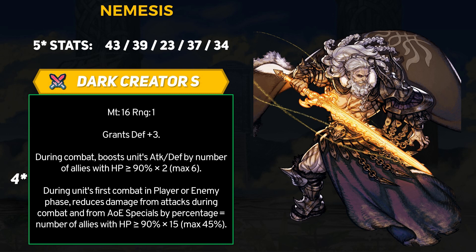For the second portion, during Nemesis's first combat in player phase or enemy phase, reduce damage from attacks during combat and from area effect specials by a percentage equal to the number of allies with HP greater than or equal to 90% times 15. This has a max of 45% damage reduction, which once again requires 3 healthy allies. Good lord — so Nemesis is not going to be left out on the percent-based damage reduction ability this year.